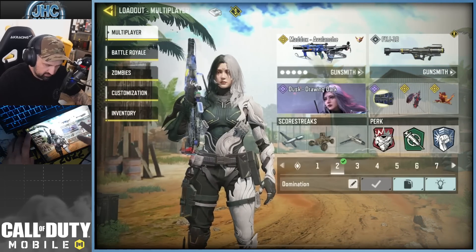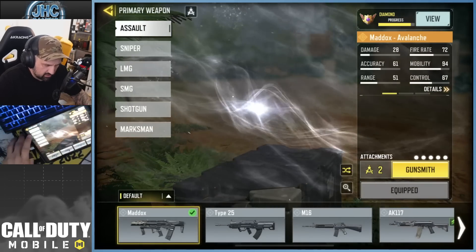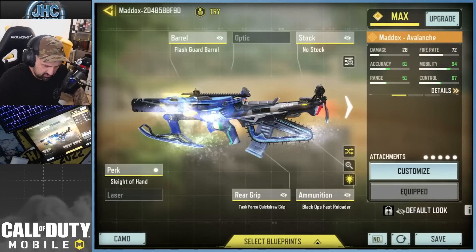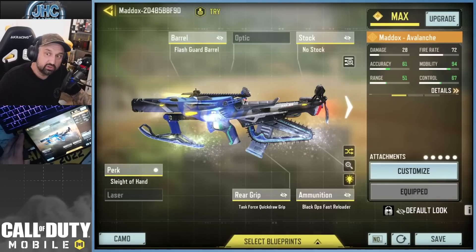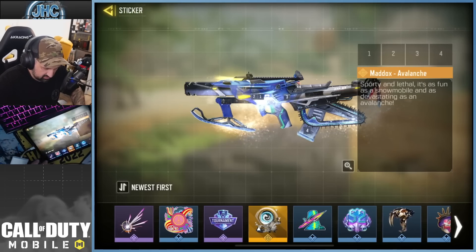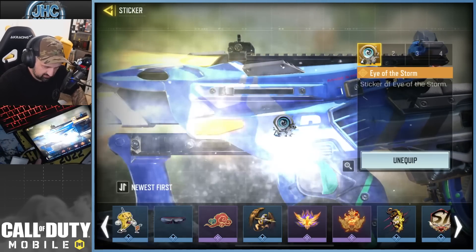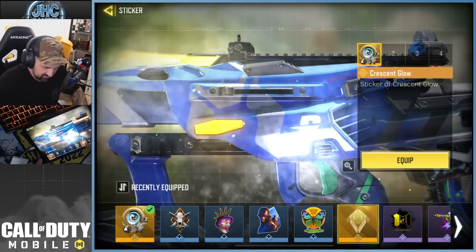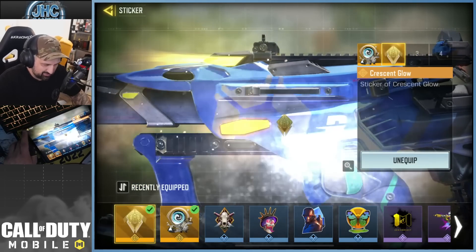We're gonna equip two stickers on one AR, and we might as well use a Reaper skin for that. I'm using the Maddox right now because I'm grinding the diamond skin. Go to Gunsmith, then Customize, then go to Sticker. Let's go — legendary sticker! Let's flex. Go default on slot one, and legendary on slot two.